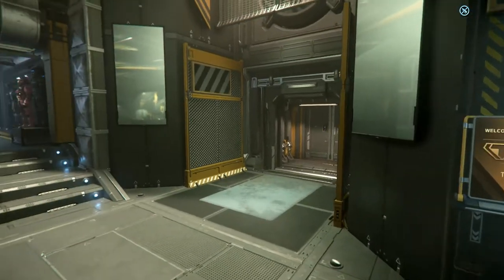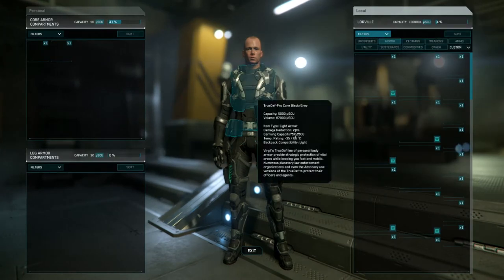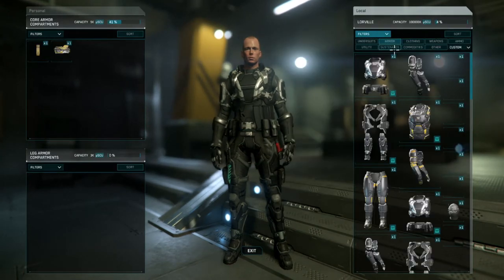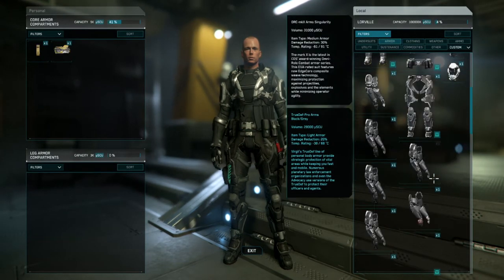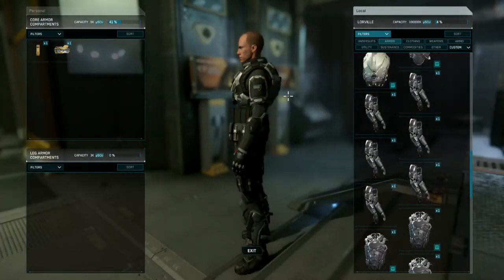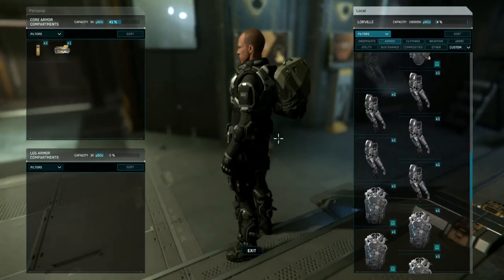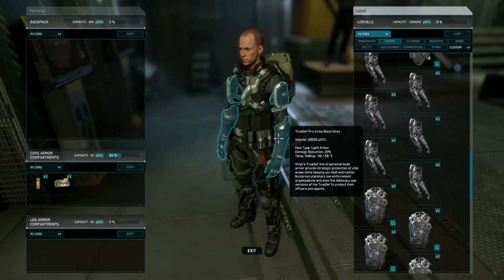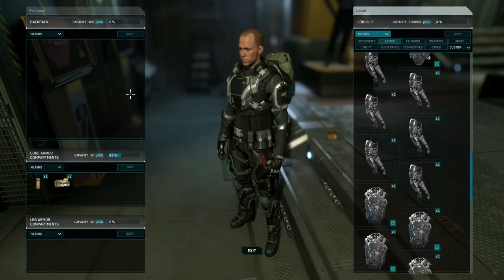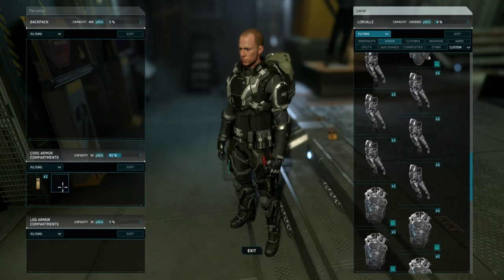Once you've purchased your gear, hit I to open your inventory and locate the gear you want to put on. If you want to put your backpack on, rotate your body with the right mouse button and drag the backpack onto your body. You'll notice you now have a new inventory slot where you can put items into your backpack.